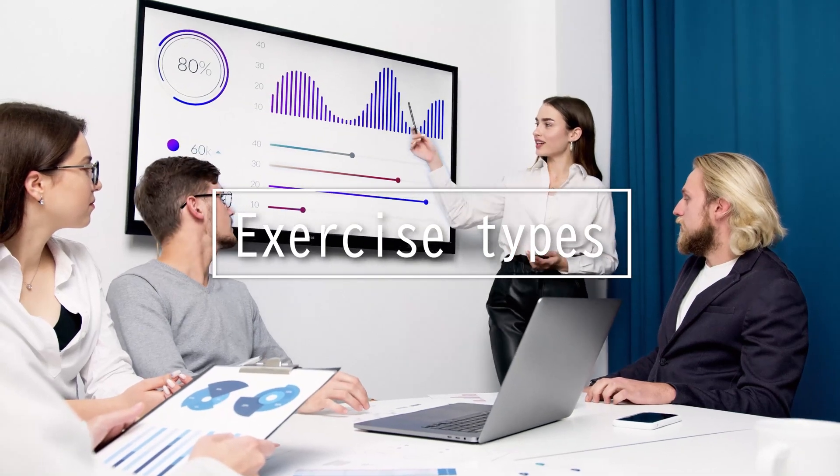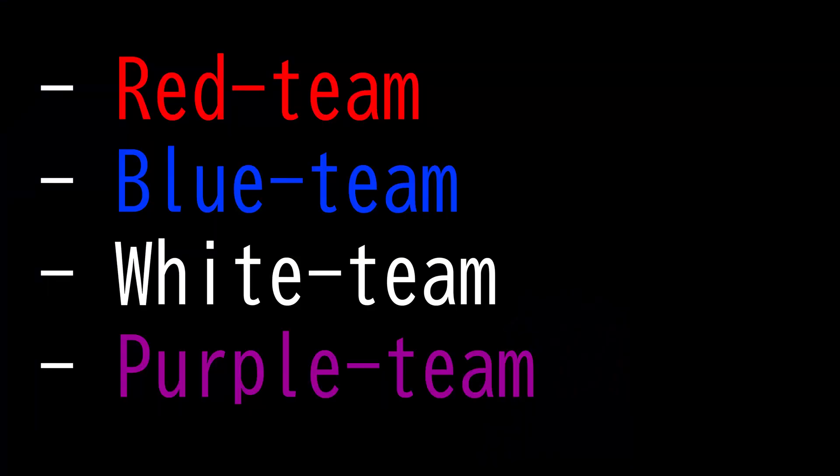This video is on exercise types. There are four different exercise types in the Security+ 601 exam: red team, blue team, white team, and purple team. First, we have the red team — they play the bad guys. They use reconnaissance and exploitation tools to gain access to a protected network.